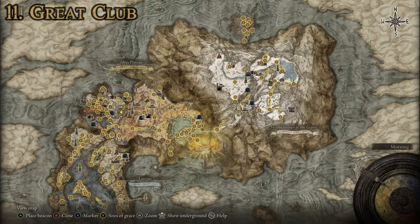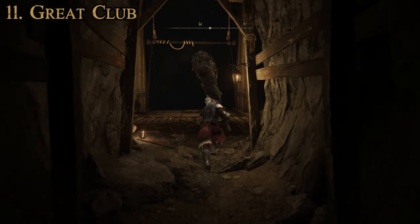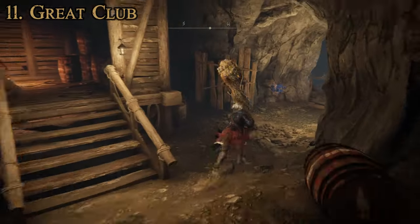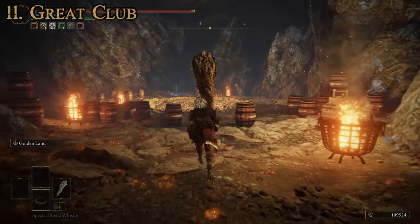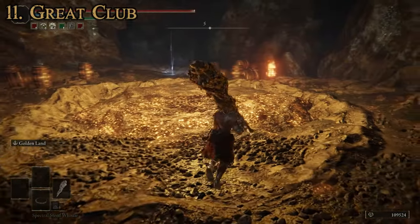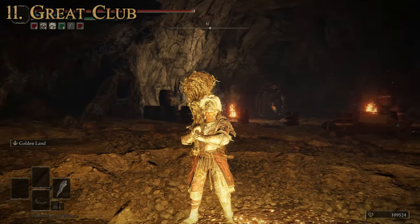As far as how to get this one, it's going to be up in the Altus Plateau region. You make your way to the Old Altus Tunnel, and you're going to be fighting the Stone Digger Troll at the end of this tunnel. Once you've made your way down — it's actually pretty quick, you don't have to do all the extra exploring — you come in here and you kill the Stone Digger Troll, and he will drop this Great Club. So that is how you get hold of this weapon. That's number 11.